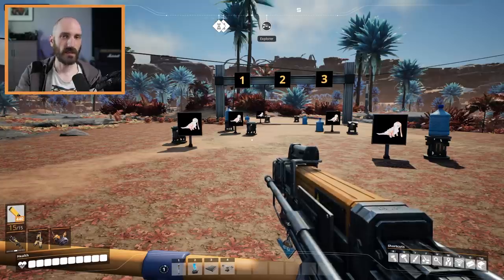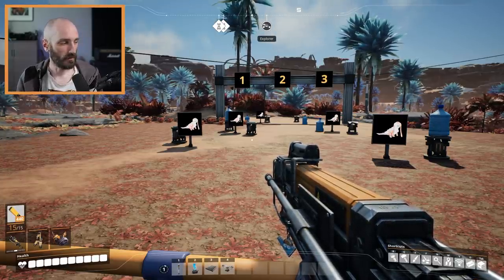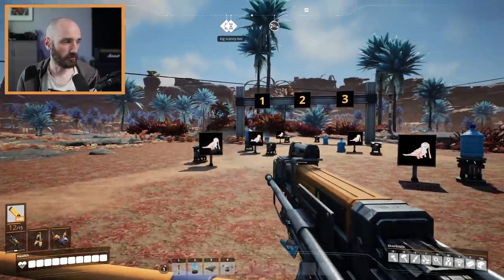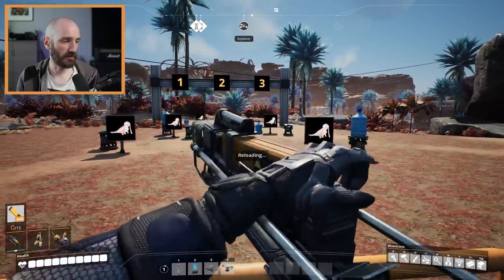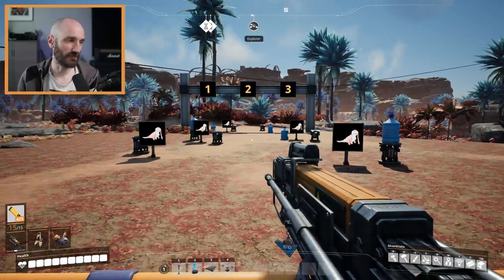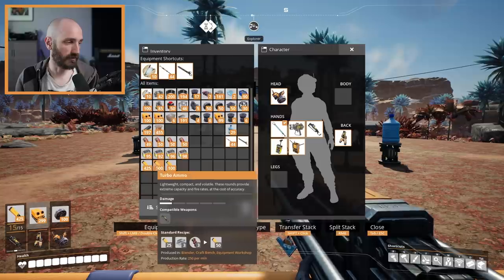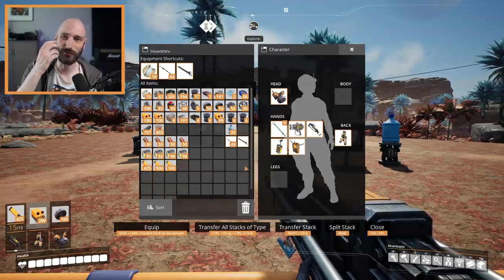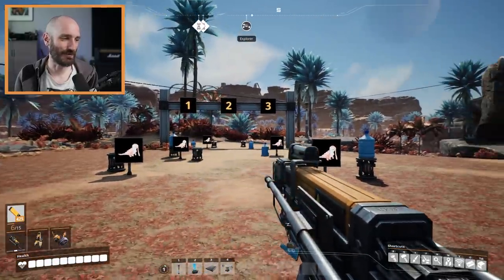Now let's talk about the rifle. Before diving into the new ammunition types, we made some changes to the default rifle as well. We've changed the magazine size from 10 to 15, so you'll get a few more bullets per magazine and won't have to reload as often. One other key change is that the stack size for the magazine is now 500 instead of whatever it was before, so you can carry a lot more shots with you as you're exploring.